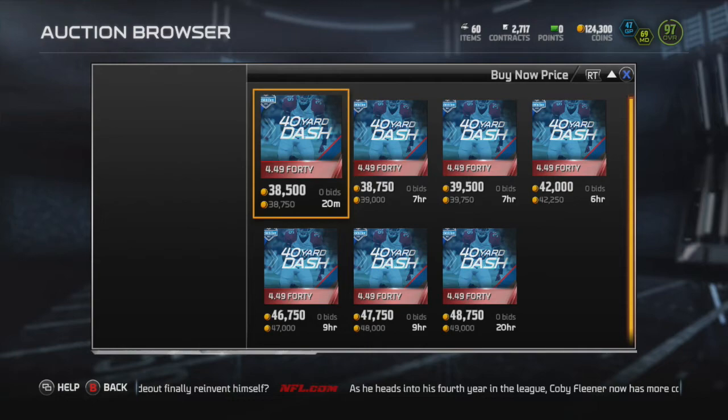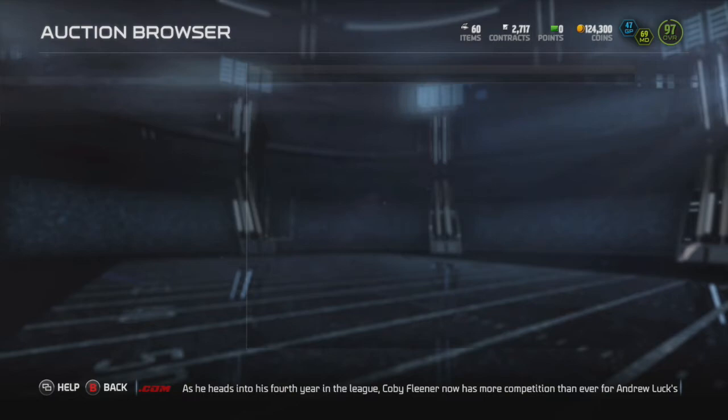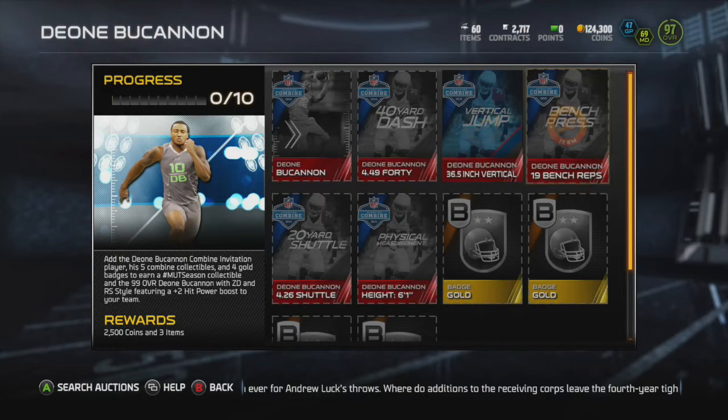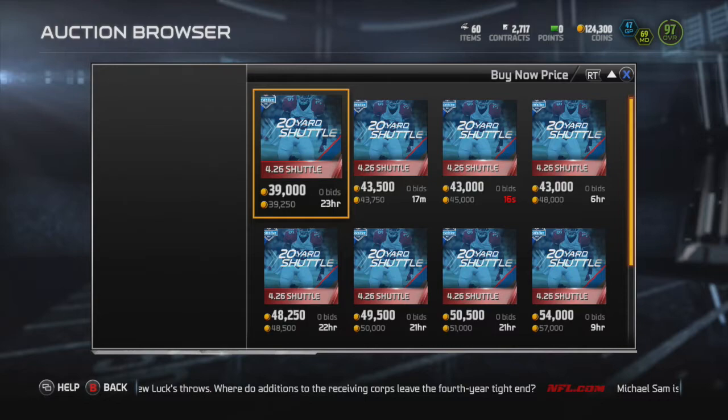I'm showing you this aspect right here because besides that 36 and a half inch vertical card, all the rest of them are pretty reasonably priced, especially for a 99 overall. I think this is towards the bottom tier of the cusp for strong safeties. Some people may prefer that Ronnie Lott, for example, which is fine. But I love the combine warrior cards because this adds a plus two hit power to everybody.